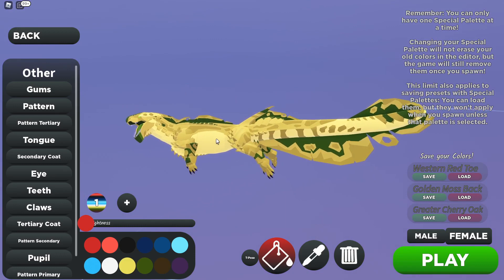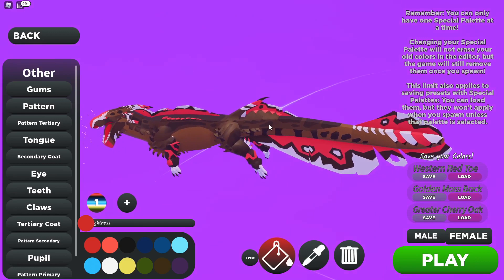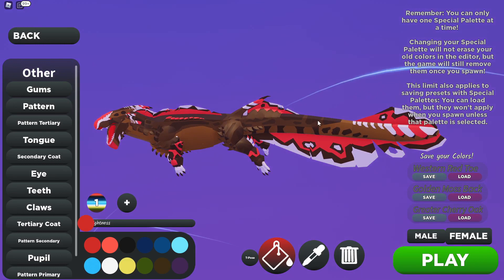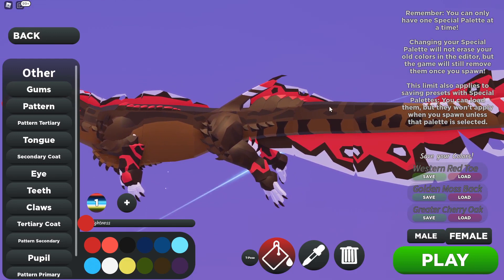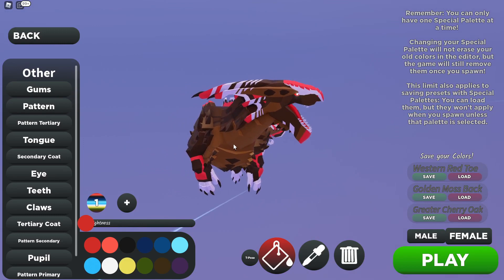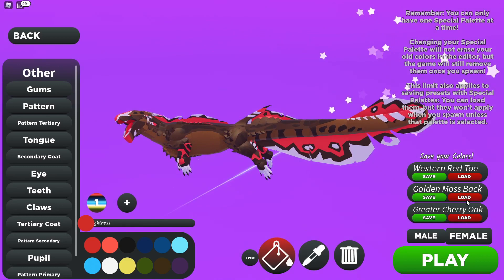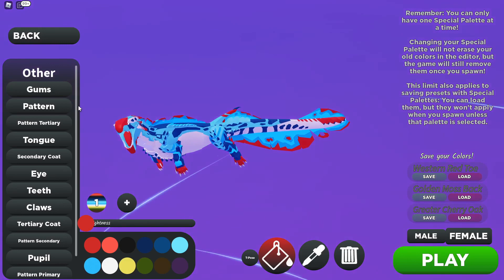In third place we have the Greater Cherry Oak. I wanted some warning signs with the red - I know bright colors aren't ideal for an ambush creature - but the body itself is fairly timid with all these browns and different shades of brown bringing out detail. Then that bright red and white tail is like a real warning sign. Let me know in the comments which is your favorite - the Greater Cherry Oak, the Golden Moss Back, or the Western Red Toe.